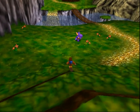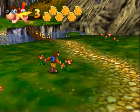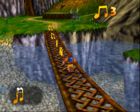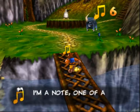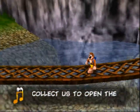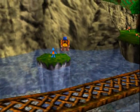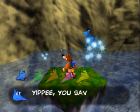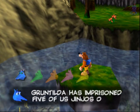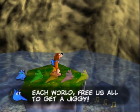Let's look around and do things. Oh, there's the notes — I forget what they're called, they're probably just called notes. I'm a note, one of a hundred on each world. Collect us to open the note doors. And there's a Jinjo there — you saved me. Gruntilda has imprisoned five of us Jinjos on each world. Free us all to get a Jiggy.